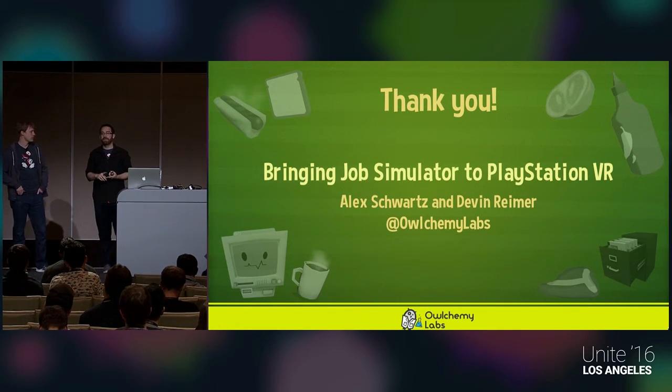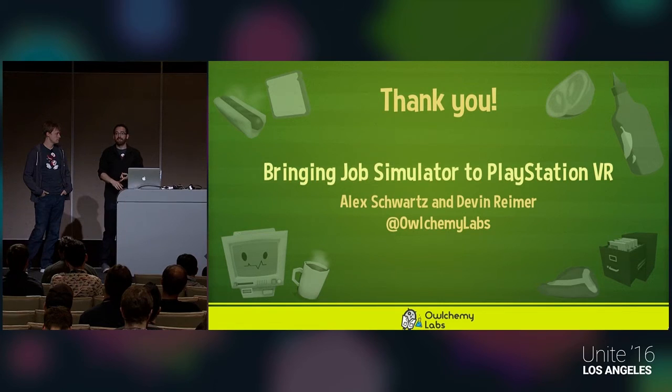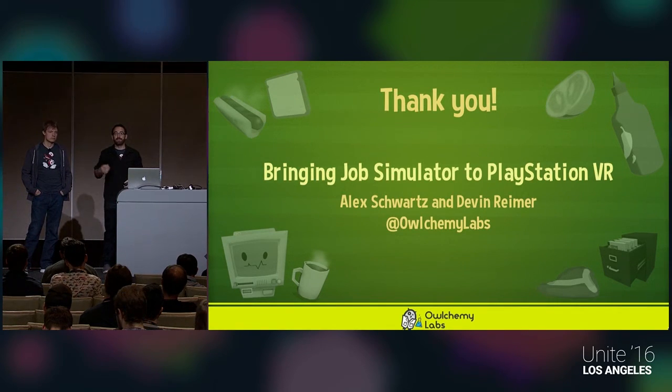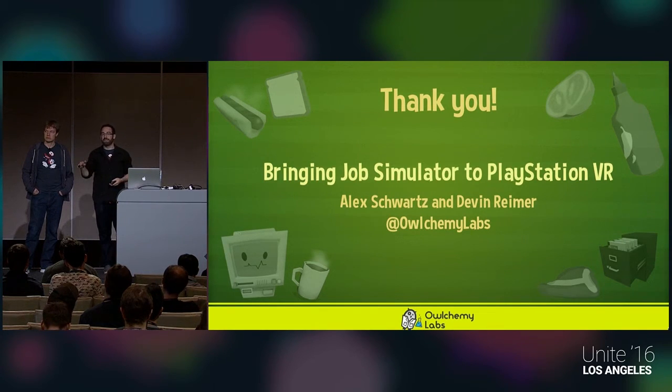It all comes down to making your particular content such that the player never has to worry about it — everything is within the accessible space. Someone who plays the PSVR version of Job Simulator should think this is the platform it was absolutely built for. They might not know about other ports. Everything feels right, everything's accessible. That's how we want all our platforms to feel — every platform is a first-class citizen, and we do a lot of work to never make it feel like one platform is different or below any other.